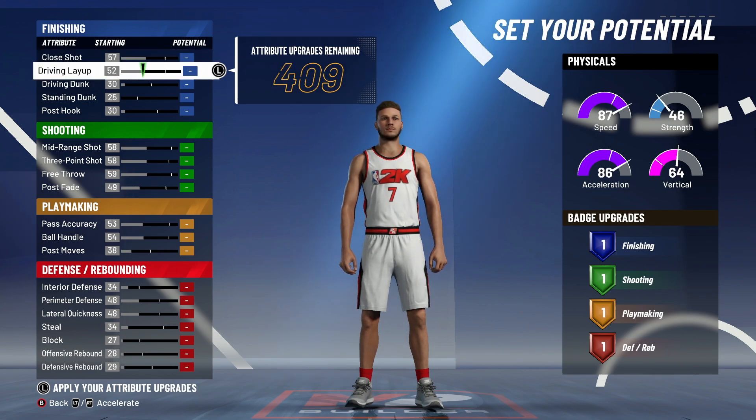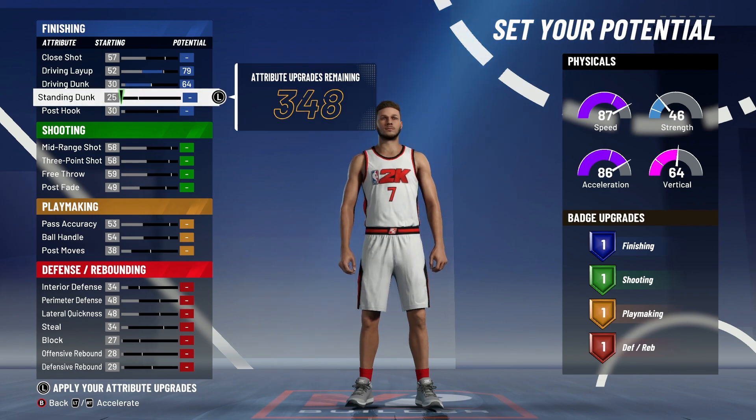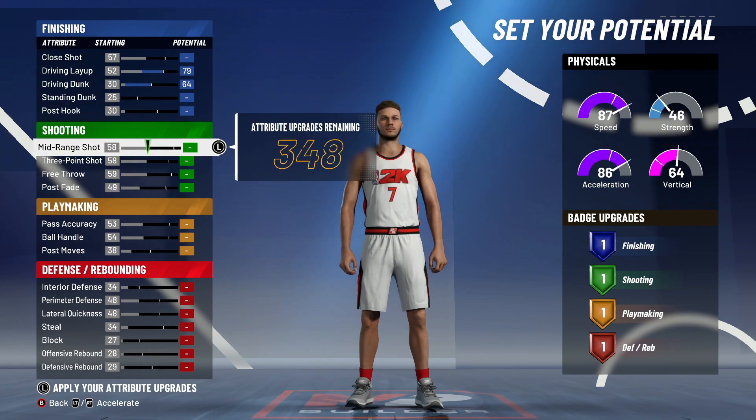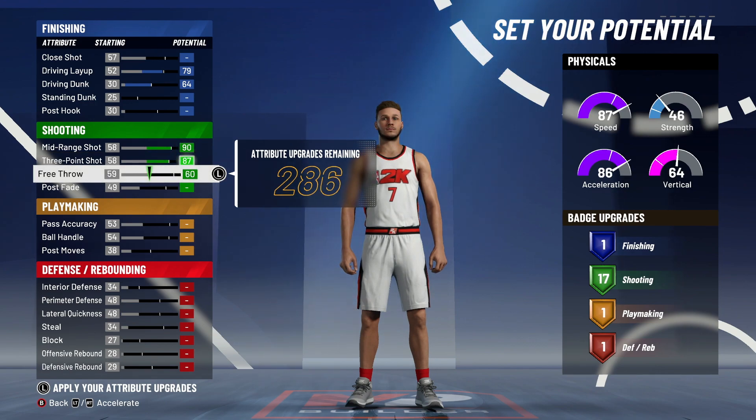Don't touch close shot at all. Driving layup you go 79 — the max is 80 so go down one. Max out driving dunk, get 64. You only get one finishing badge but you shouldn't be taking contested layups. Max out mid-range, max out three-pointer, and put free throw to 64.